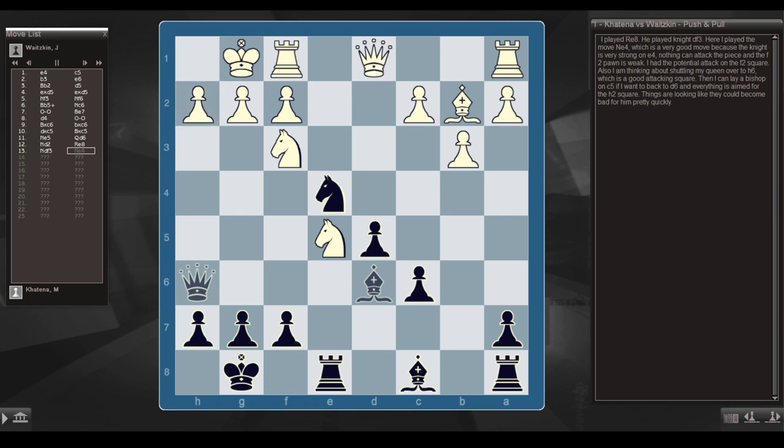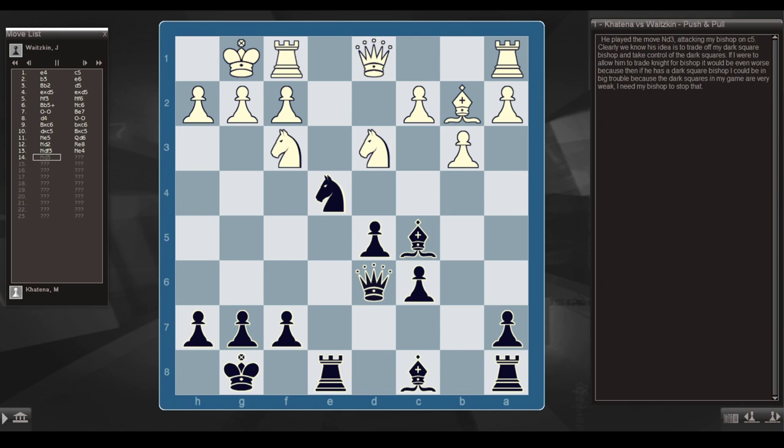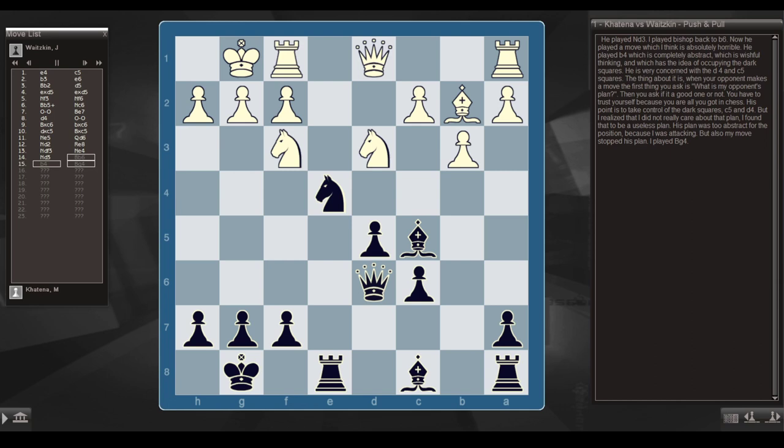He played knight d3, attacking my bishop on c5. Clearly his idea is to trade off my dark-squared bishop and take control of the dark squares. If I allow him to trade knight for bishop, I'd be in big trouble because the dark squares in my game would be very weak — I need my bishop to stop that. He played knight d3, I played bishop back to b6, and now he played a move I think is absolutely horrible: b4. It's completely abstract — wishful thinking — with the idea of occupying the dark squares. But I didn't care about that plan; I found it useless because I was attacking.